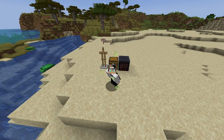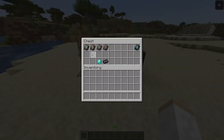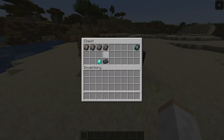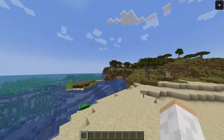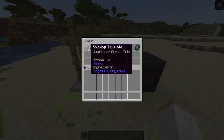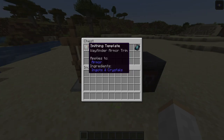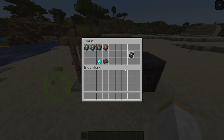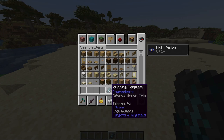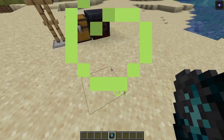For the last part of this snapshot we have some new armor trims. These are a way to customize yourself in the game. The newest ones are going to be found at trail ruins: the wayfinder, razor, shaper, and host armor trims. There's also a new one called the silence armor trim, found in the ancient city. It almost has the warden's colors, which is really cool.